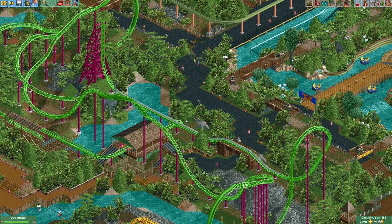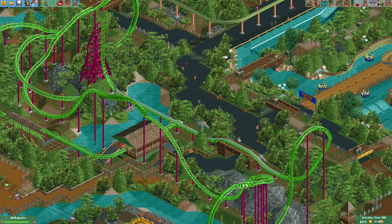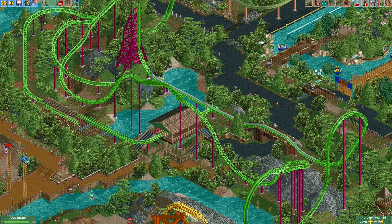Over here is where the new transfer track will be. It'll be a bit shorter, and it makes perfect sense for the transfer track to be at the turntable because the coaster already has to change tracks here. Now you may notice there aren't too many guests in the park — I got rid of quite a few guests and also closed the park so no more guests come in.